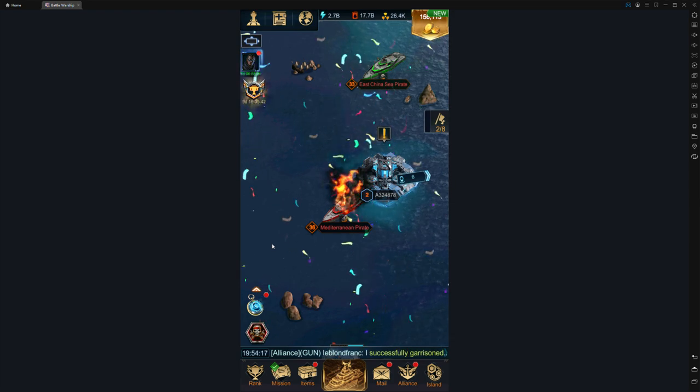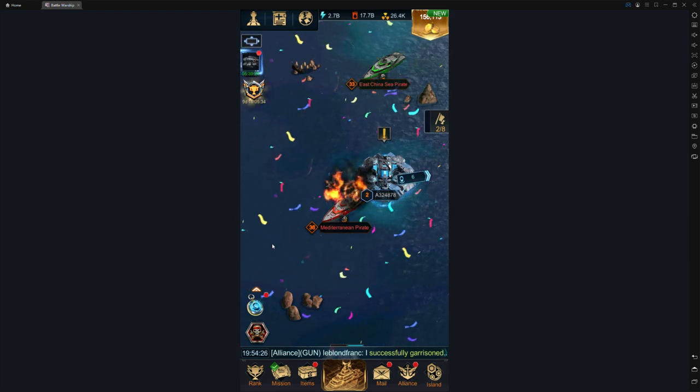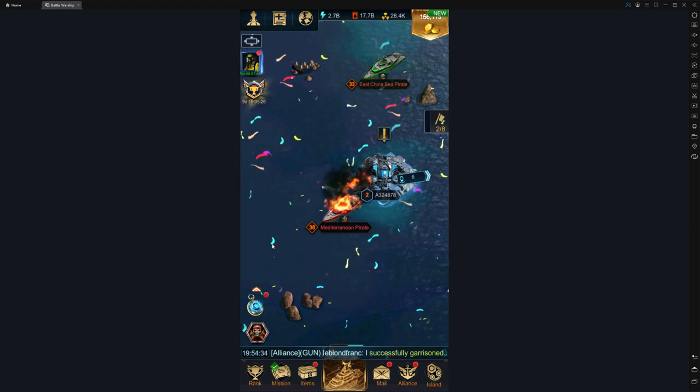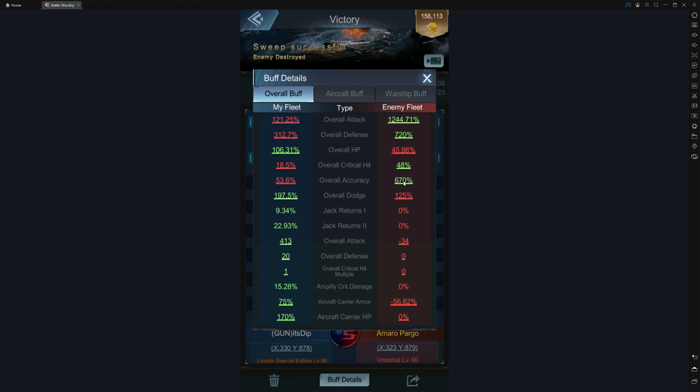The main thing for carrier selection is you want multiple defensive stats. The defensive skills in this game are overall armor, overall blockade, and dodge — though dodge is irrelevant against pirates because they have insanely high accuracy. A level 36 Mediterranean pirate has 670 accuracy; you're not going to dodge that. So mirage is useless against pirates. They also deal a ridiculous 1244 overall attack, so the plane order becomes really important because you need defensive planes.